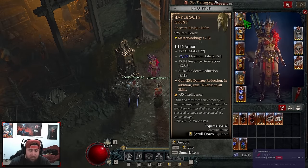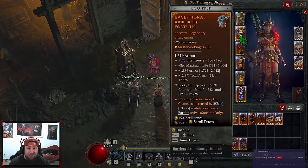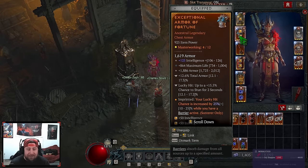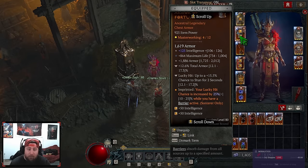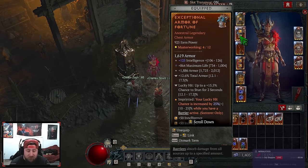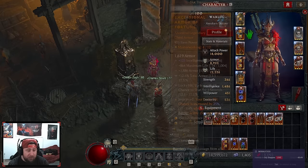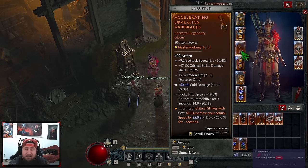Moving to gear — Shako is huge, one of the best helms in the game. For chest we're using a regular piece to help hit the armor cap: Intelligence, Max Life, Armor, Armor, Stun. The power we're taking is Armor of Fortune. We need as much lucky hit as possible, and 25% more when we have a barrier is pretty huge.